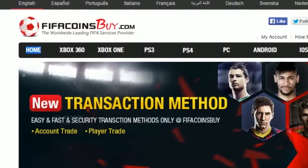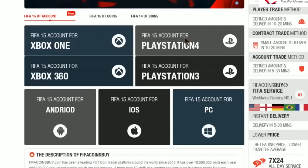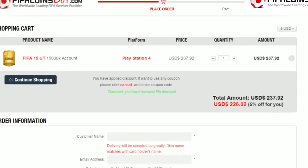I'm bringing you guys a new series. If you're looking for a place to buy cheap FUT coins, check out FIFAcoinsbuy.com — they have Xbox coins and PlayStation coins. That's where I get my coins. Make sure you use the code TMac for 5% off at checkout.